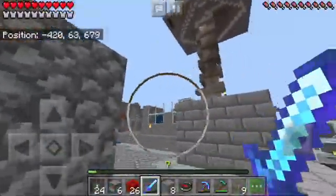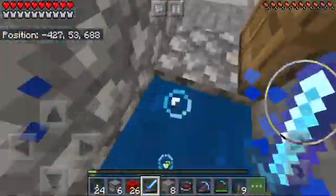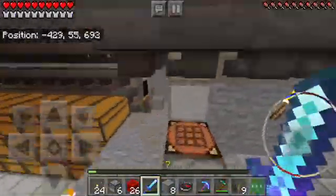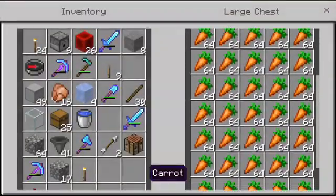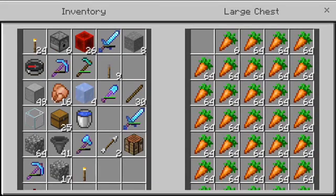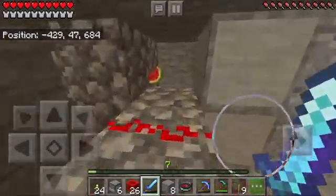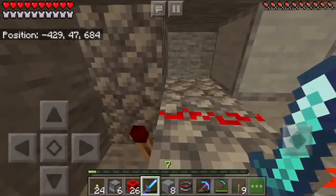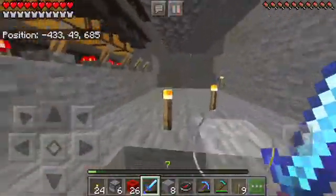Welcome everyone to my survival world. This is my previous survival — I haven't spent too much time in it lately, but I thought this was a good example because I use it in this world below. This is where the sorting system is. Say for example I wanted all these carrots going into the lava — I've flicked the switch, see they're going down slowly because of the hopper rates, but it's fast. You can get it shooting out faster because I need to replace the clock — there's a clock obviously attached to the dispenser, but I'm going to get a faster clock because it's kind of annoying.